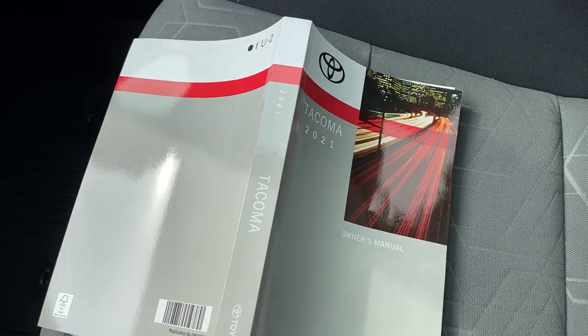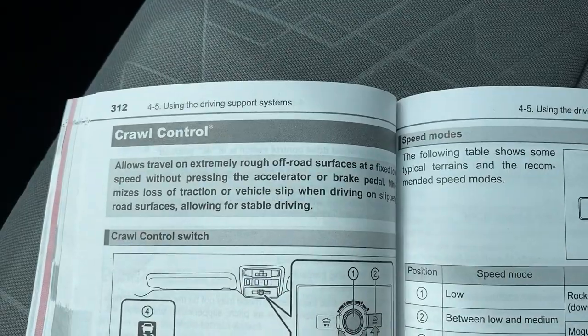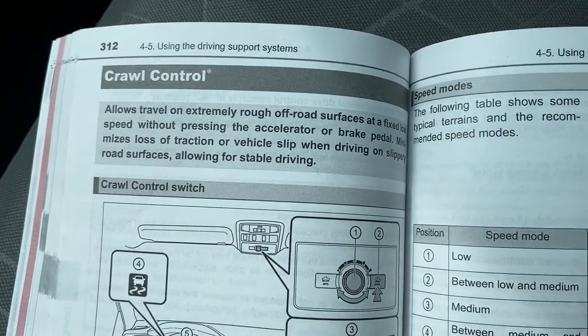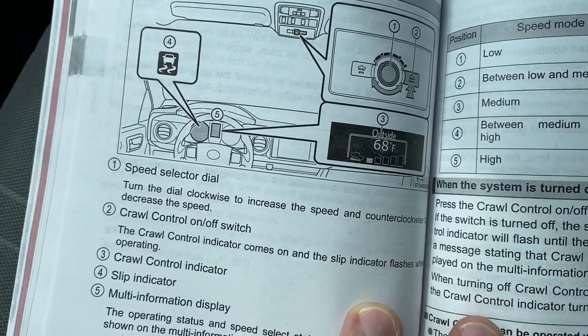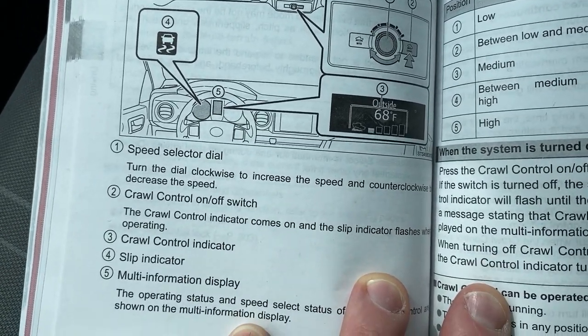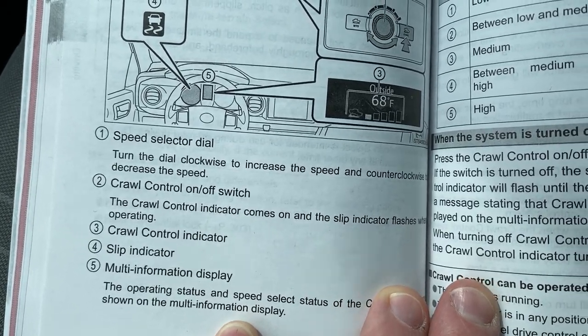Now it's Tacoma time. Remember, you've got to be in low 4, got to have crawl control pushed, and then you have to be in either drive or reverse. So let's try it. Tacoma 2021 manual, and as page 312 says - it says the same thing as the 4Runner - so we're just going to look through here: the different parts, the speed selector, crawl control on and off switch, a little bit different than our 4Runner friend, the crawl control indicator, slip indicator, multi-information display.